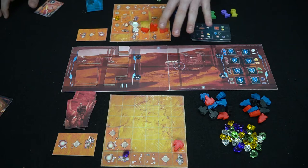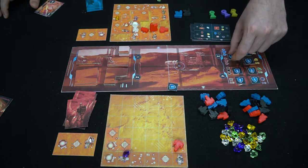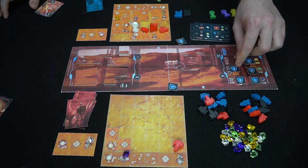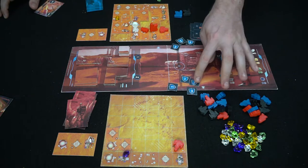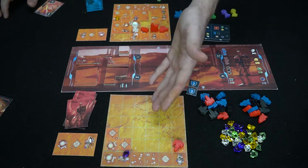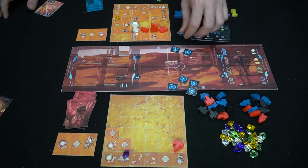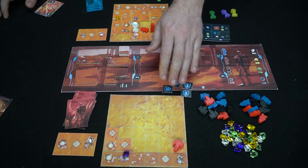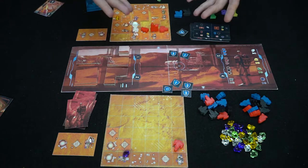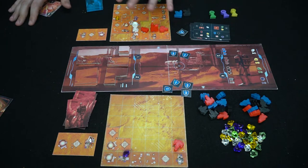Now for scoring: after all rounds are done, you score who has the most blue — they get this point; who has the most red — they get this point. If there's a tie, no one gets it. After all color-majority points have been distributed — and towers and factories count as part of their colors — you then subtract points based on the spaces you did not fill on your board. So one, two, three, four empty spaces for this player means he subtracts four points from his score, ending with three points total. Something similar happens to the other player, and the person with the most points wins.